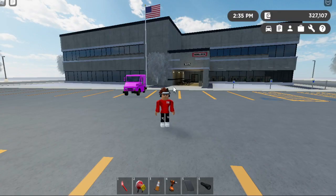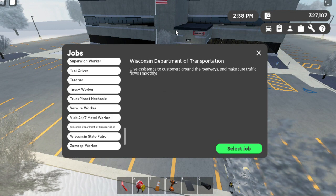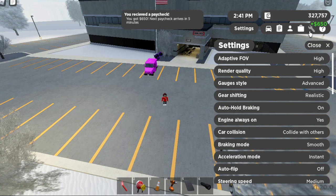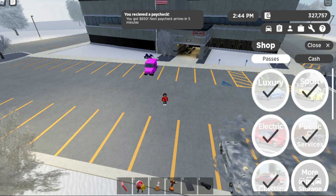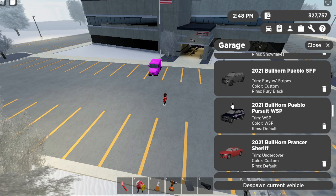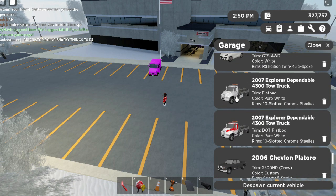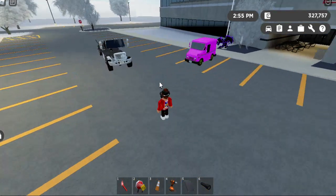First things first, we are right in front of the new DOT building along with the Wisconsin Department of Transportation job, which is scrolled all the way down at the bottom. You do need what is now called the public services pass — buying it allows you access to this along with all the police jobs. We have both tow trucks here: the regular flatbed and the DOT flatbed. There's no difference except for the paint, but for these purposes we're just going to use the DOT flatbed.